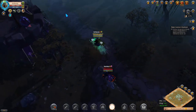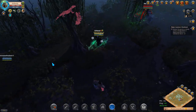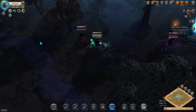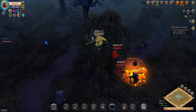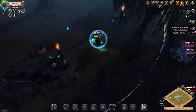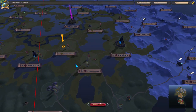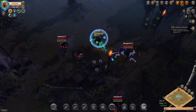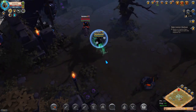Even more gankers show up, but I'm really close to the safe area. I'm quite confident that I can juke them and get away. Once you're in the safe area, they can't touch you. I made a mistake here by taking the invisibility too quickly — I could have used it to escape, but I used it and let it run out. You could either call some friends to help you here, just stay and wait for them to get bored, or make a run for it.